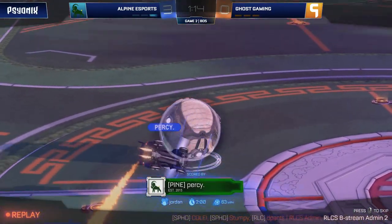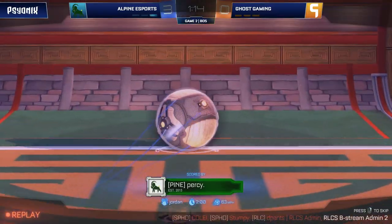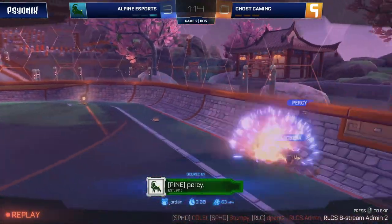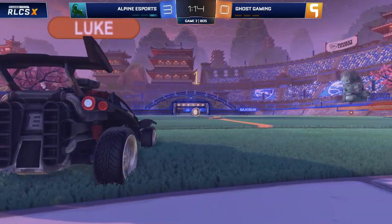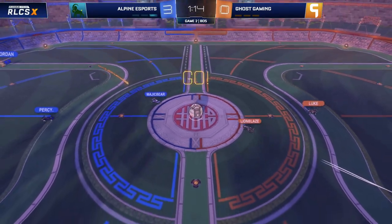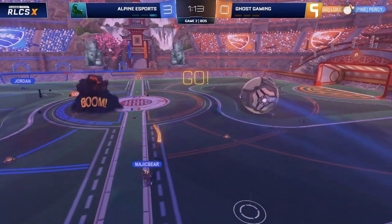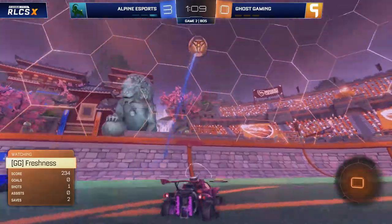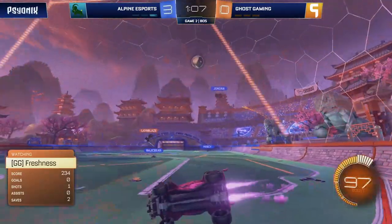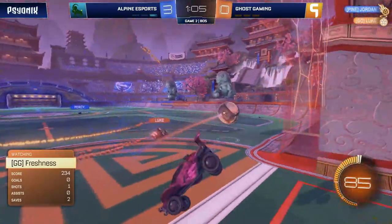In the end, the one, two, three — and it's the third. Magic Bear to Jordan, Jordan to Percy, and then Percy does all he needs to do, which is roll it into the back of the net. I thought that Ghost were going to get themselves right back into this game — wasn't to be at all. One save, then a pass, and they're just cut right open. It's seeming like they've got no ideas now.